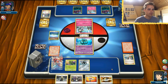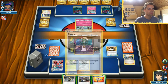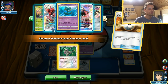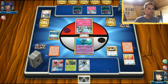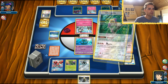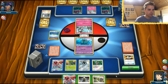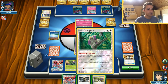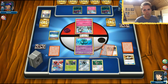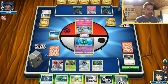Scizor comes along. We use Ultra Ball — do we need Rescue Stretcher? No. We have four Guzmas. We get out Oranguru to thin the deck. We need Float Stone in combination with energy. Oranguru's Instruct gets us another Scizor. We could evolve to Scizor, but the bad thing about that is we lose Max Elixir access. So we play DCE, Max Elixir, Field Blower.